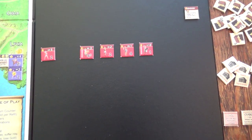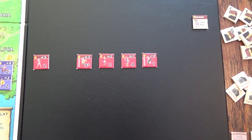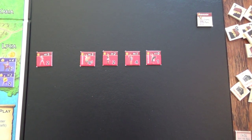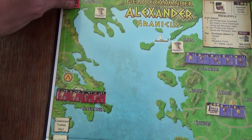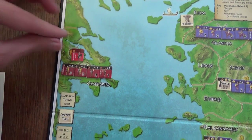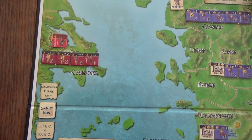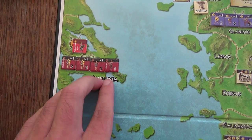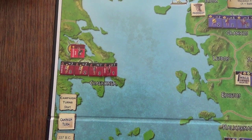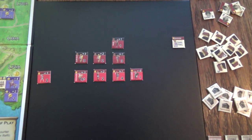Depending on what you roll you either pay gold or suffer hits, but if you roll equal to the number of units you have in your army the coast is clear and you get to move without any penalties. We move from Macedon down to Chaironeia and invade the southern Greeks. I'll now move the southern Greek army to the battlefield.